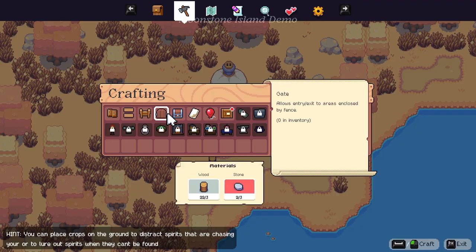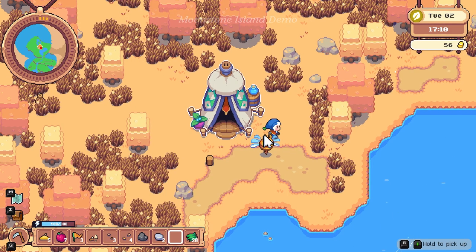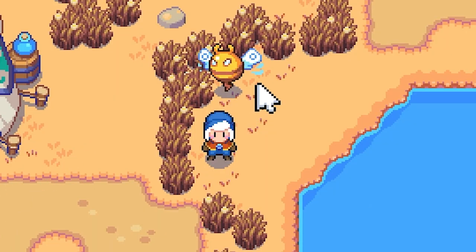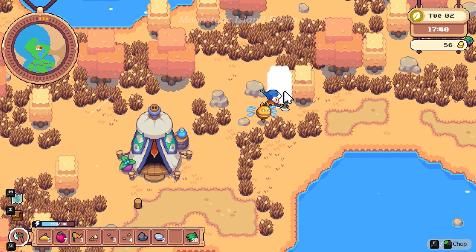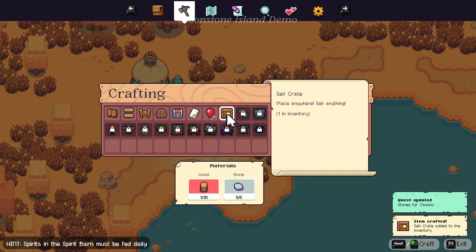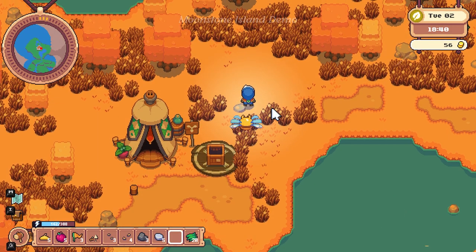Two very boring minutes later — we got our little house set up. For crafting: we need one iron ingot to make a chest, and wood and stone to make the sell crate. We can easily get wood and stone. Yeah, when we eat fruit our energy goes up. We just crafted one of those sell crates — put it right there. Now we just gotta get some stones for her.